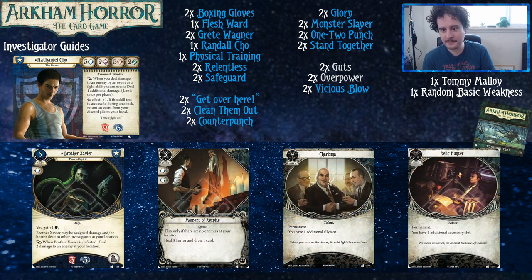Brother Xavier gives you more intellect, a lot of health and sanity to soak, and when he dies you can deal two damage to an enemy or location. He can also take damage for other players. He's just a good guardian card. Moment of Respect is nice — it heals you three horror, which is half of your horror value, and you draw a card. Notably this is a spirit card, which means you can find it with boxing gloves.